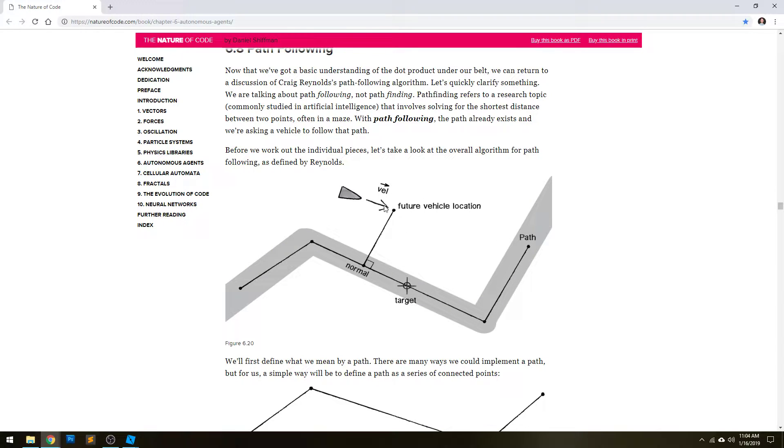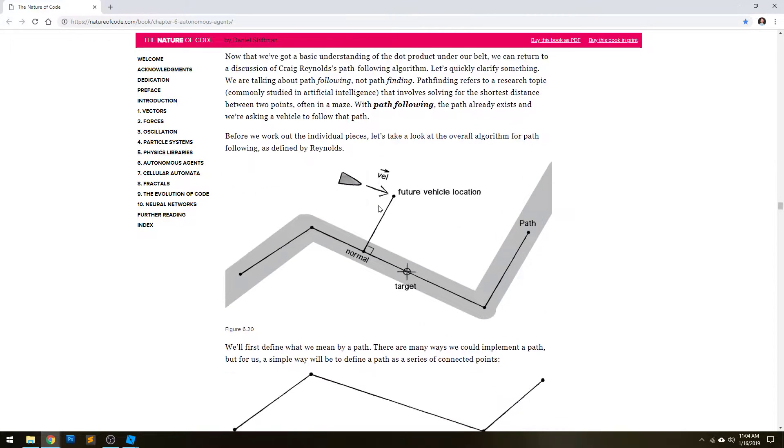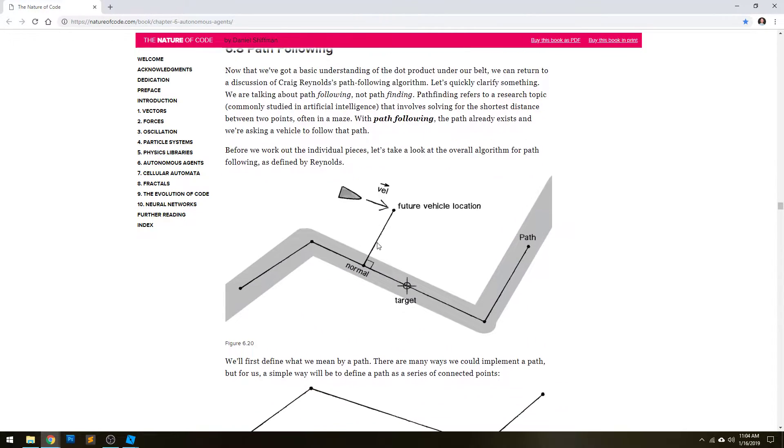It's actually pretty straightforward, and this article really breaks it down in a nice and clean way. First we need to figure out the future vehicle location: you take the velocity of your object, take the normalized velocity, and multiply it by some value.